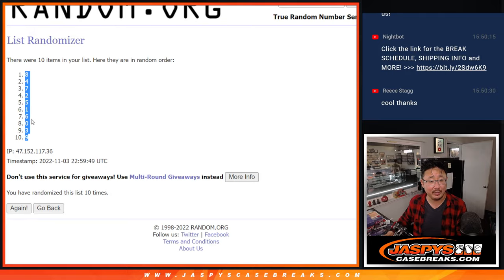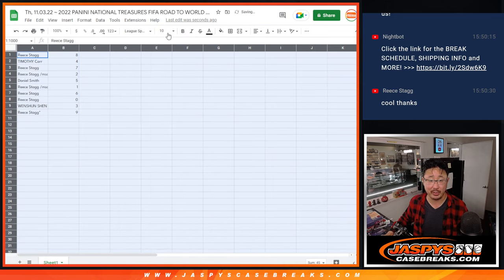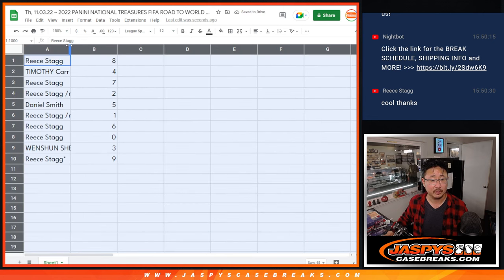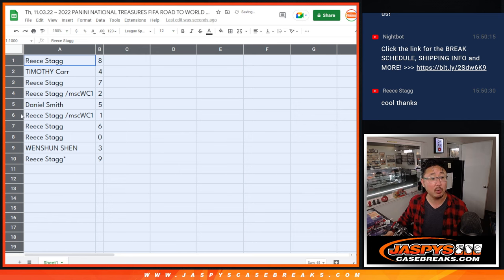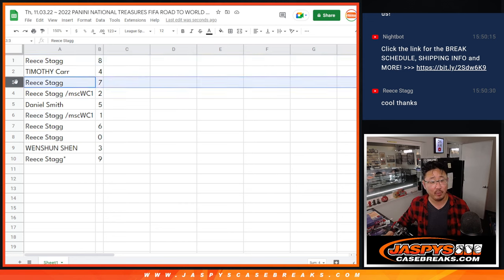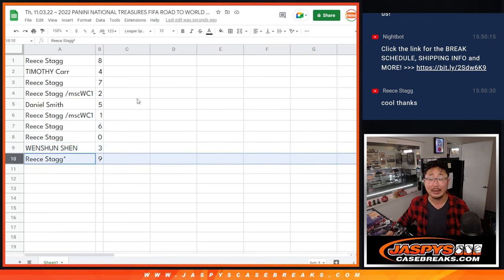After ten, we've got eight down to nine. Now remember, zero, as it says in the description, gets any and all redemptions, including one of one redemptions in this two box break. But one will still get live one of them — that's a moot point because Reece has both zero and one. Reece also has eight. Timothy with four. Reece with seven and two. Daniel with five. Reece also has six and zero. Wen Chun with three. And Reece with last bought Mojo — star next to your name. Nine.